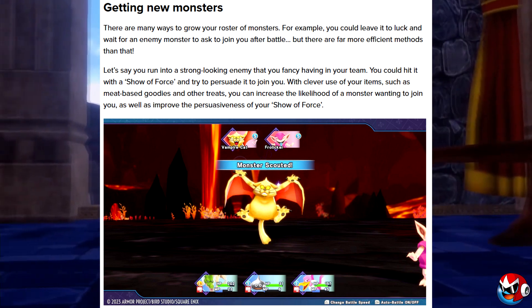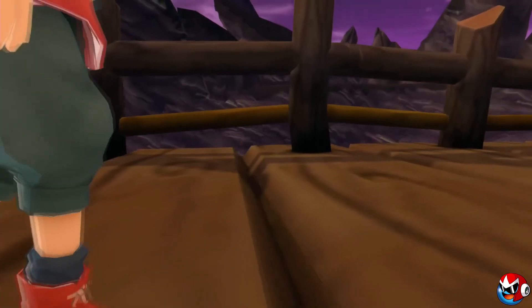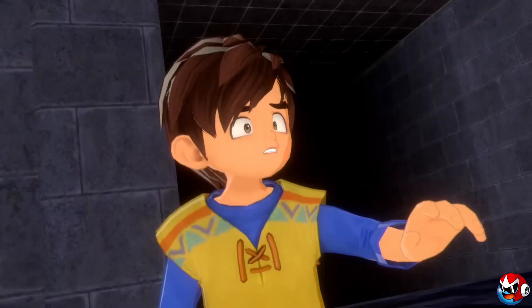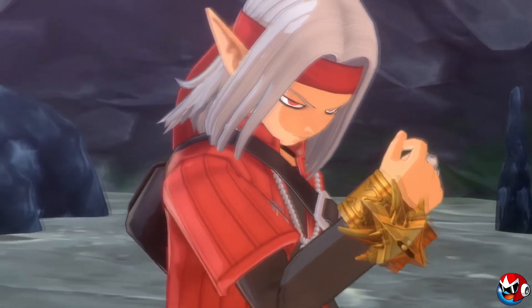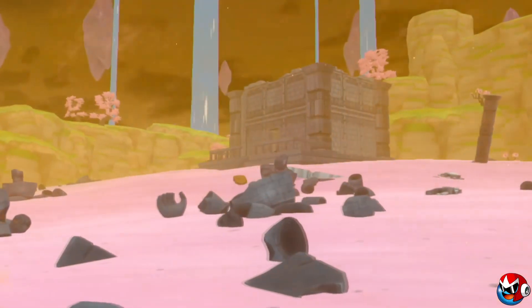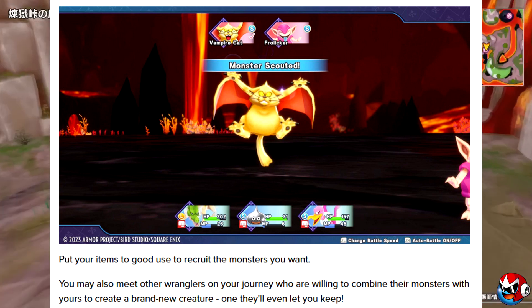With clever use of meat-based goodies and other treats you can increase the likelihood of a monster wanting to join, as well as improve the persuasiveness of your Show of Force. It works similarly to Dragon Quest Monsters: Joker — you use your monster team to beat up the monster you want to recruit and a percentage bar rises with the damage you deal. You can also use items like beef jerky or sirloin to increase that percentage beforehand.